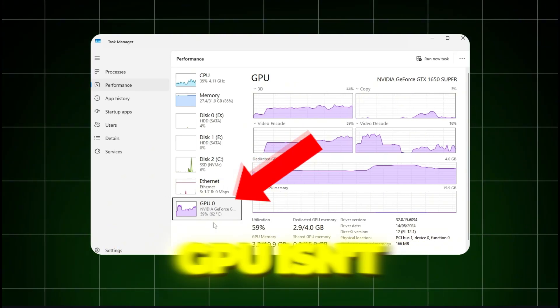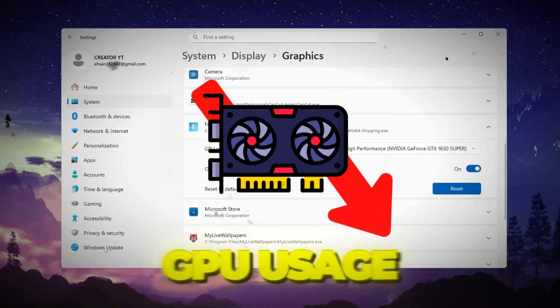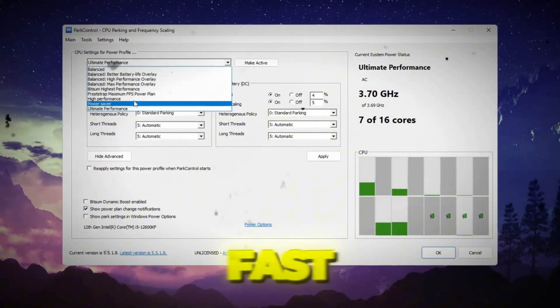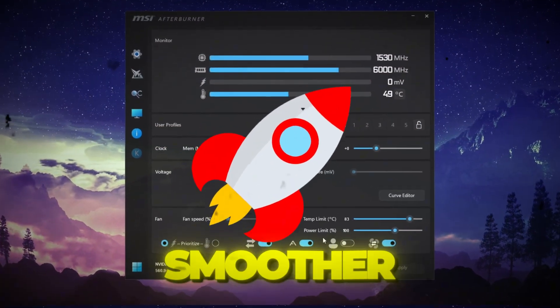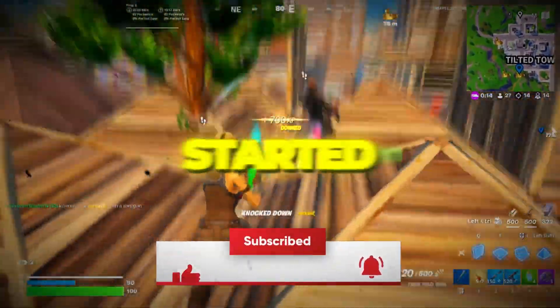Is your game lagging because your GPU isn't working at full power? In this video I'll show you how to fix low GPU usage and boost your FPS fast. These steps will make your game smoother, remove lag, and use 100% of your GPU power. So stay tuned, let's get started.